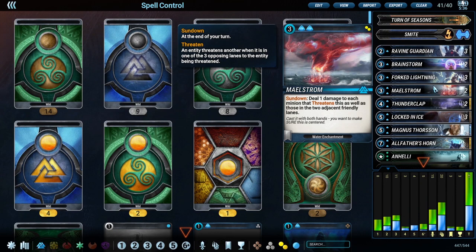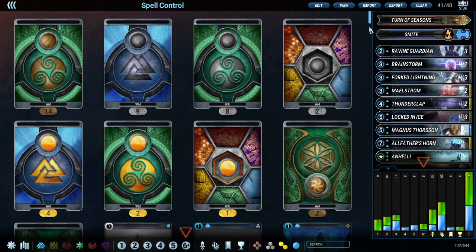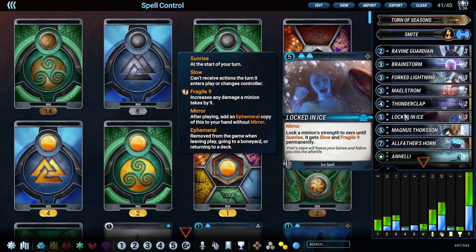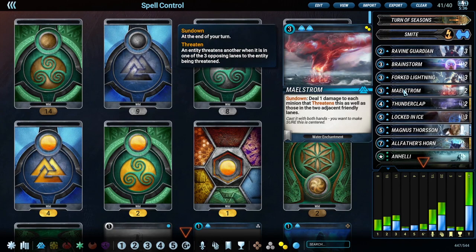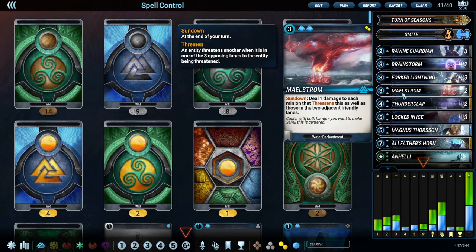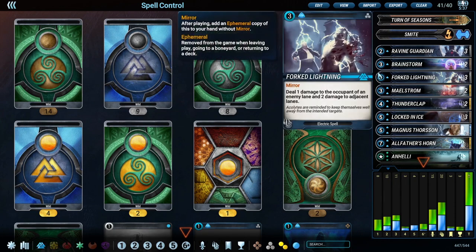The reason this deck is so good right now - and you've probably played against quite a few blue spell-focused control decks - is because of the change to Locked in Ice. This card became so much better when they added the mirror tag to it, and locking its strength to zero is just insane. Comboing that with Maelstrom is just instant removal, and you get to lock up almost the entire board and threaten that combo on anything that comes down.